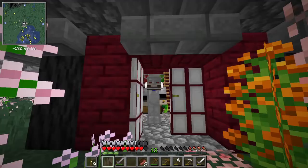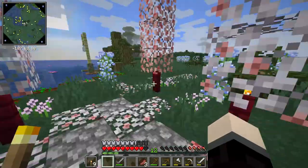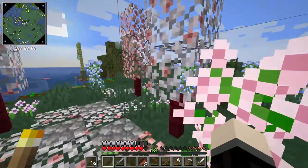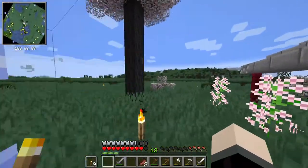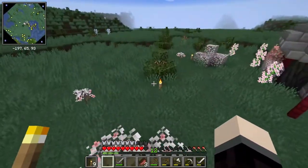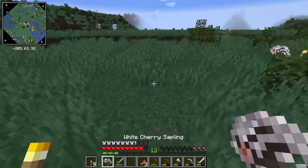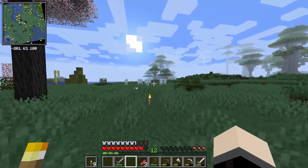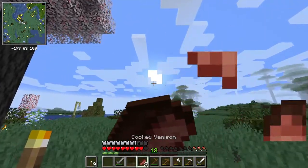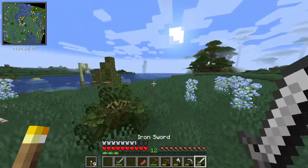You might be wondering what we're gonna do in today's episode. We experimented in the last episode — we built the hut, went through a mineshaft. Today we are going to be doing legitimate mining, not just going into an existing mineshaft.